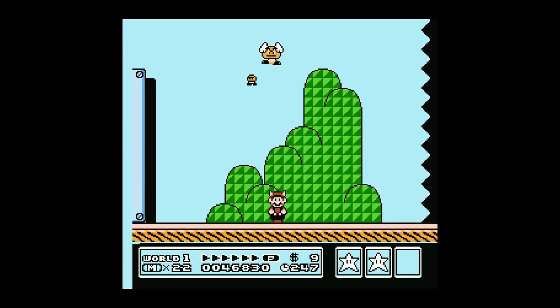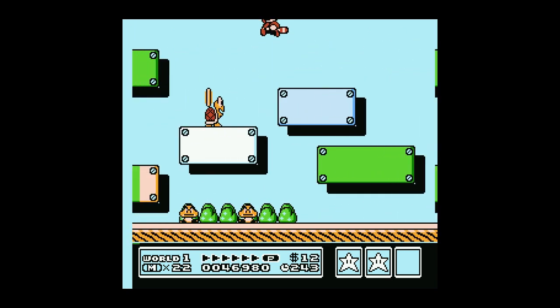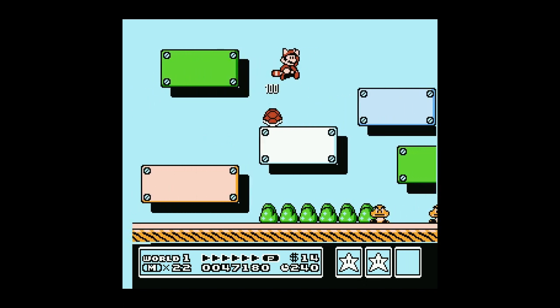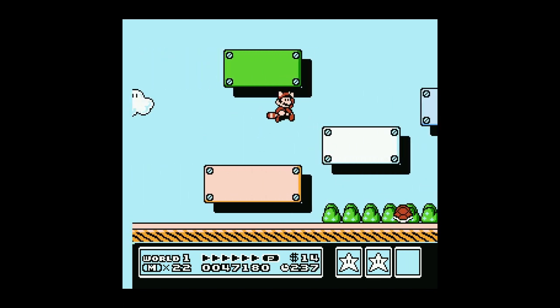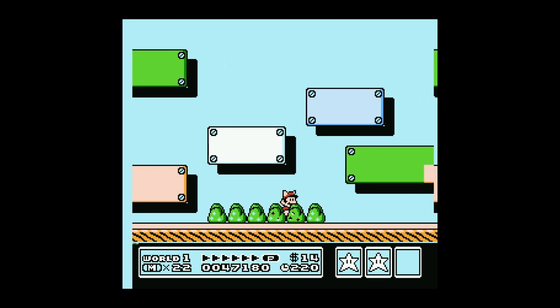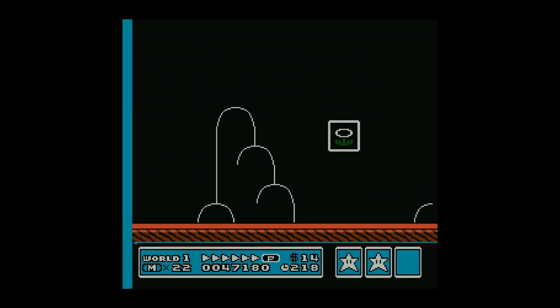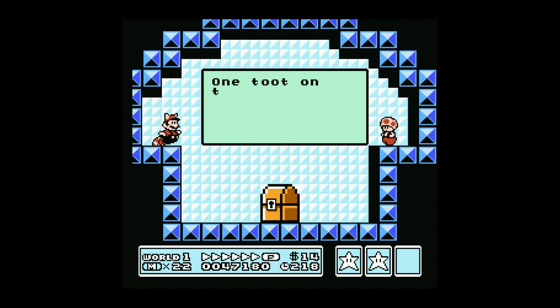Now we could end the level here, but we're not going to — because we need to do this secret thing. This is just bizarre; if you had to figure this out on your own, it would never happen. Basically, you hold down on this white block, you fall through the scenery, and then you run to the end of the level and grab yourself a warp whistle.